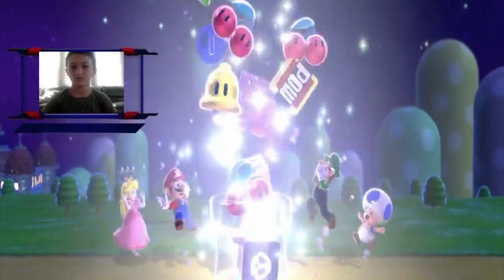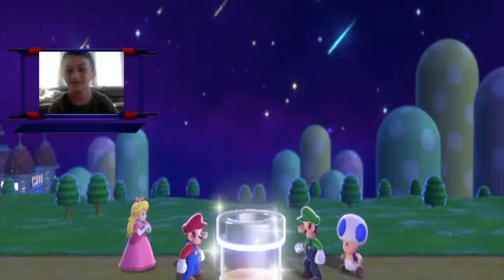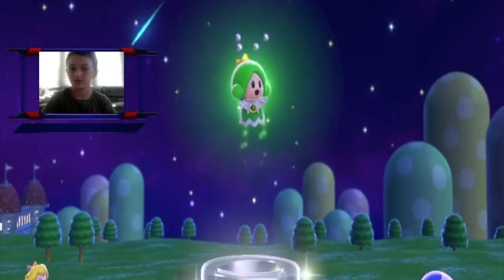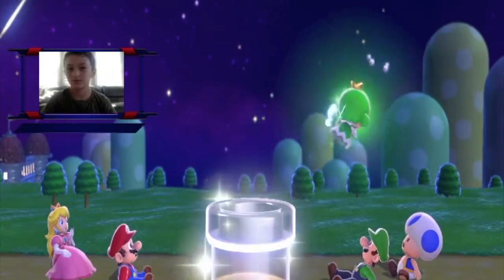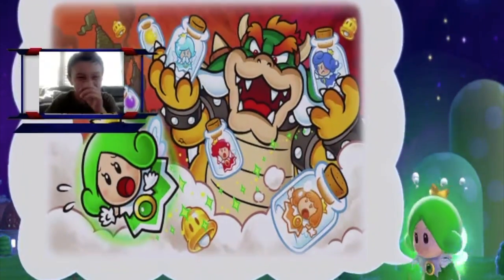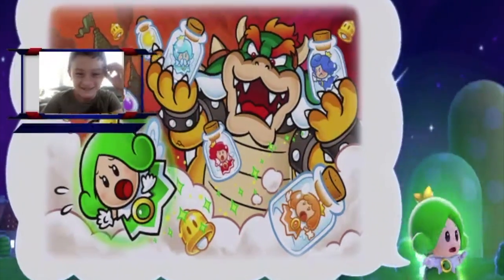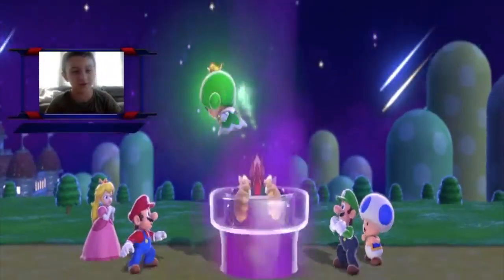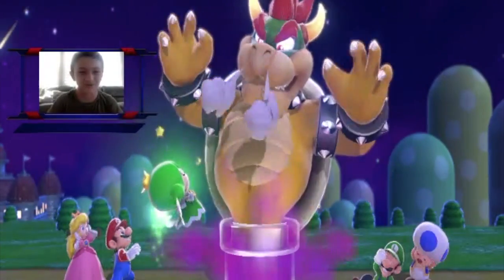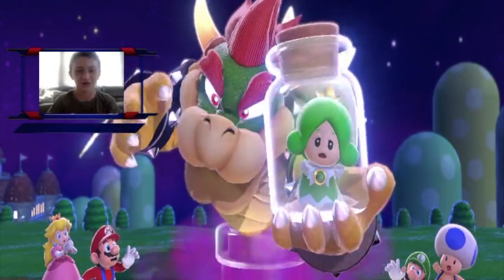Wait, what's happening? A bunch of items flew out, that's so funny. A green fairy. What? Oh, that looks so funny! Wait, there's... Bowser's here. Hello, Bowser. There is smoke coming out of his nose. What is that about?